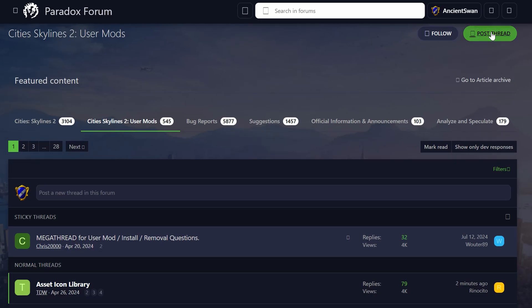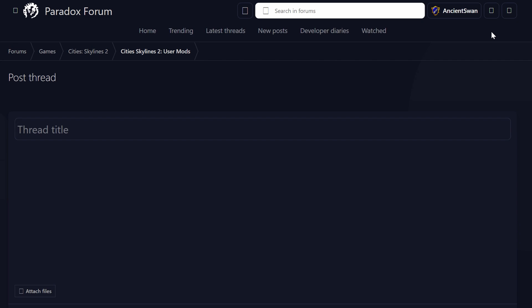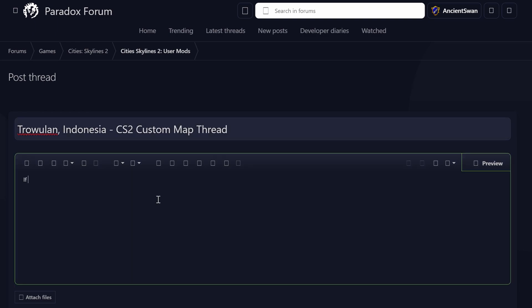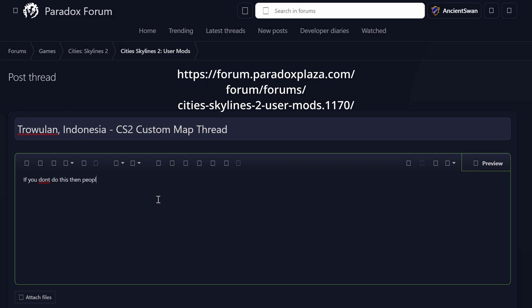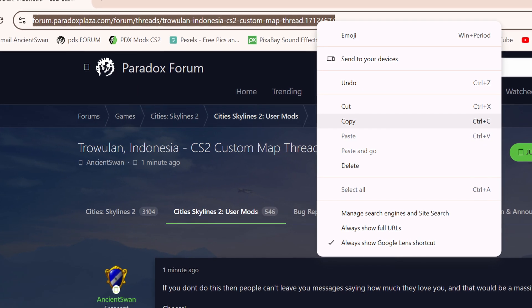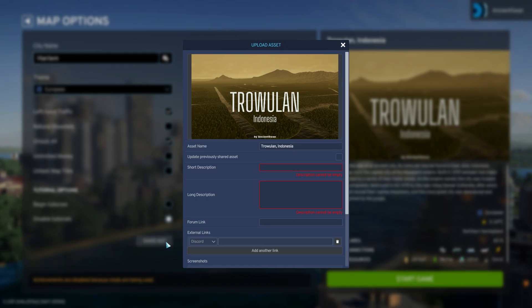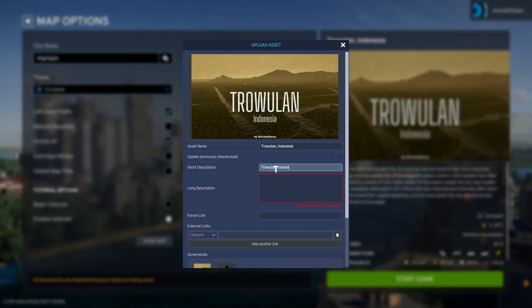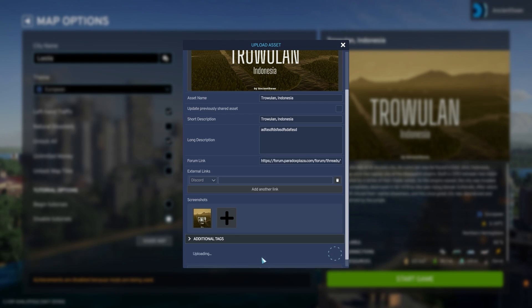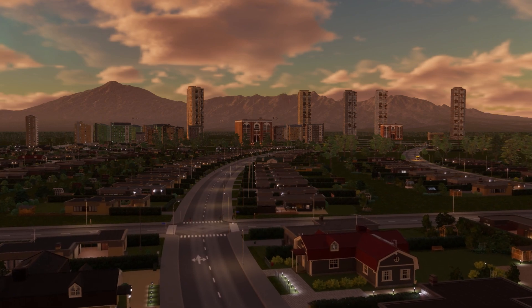If we want our Paradox listing to have a thread where people can leave us comments, we need to create that thread separately. Maybe you don't want people to leave you messages telling you your map is shit - maybe you do. Assuming you do appreciate some constructive criticism given in the form of all caps letters and angry emojis, we're going to need to head to the Paradox CS2 Mods forum - link on screen and in description below. Just post a new thread, title it correctly and submit. So we've created our thread - now copy its URL from the top of your browser because we're going to need that in a few seconds. Back into the new game section, find our map, select map and click Share Map. Give it a nice short description for now and leave the long description - we'll do that properly later. Paste that URL link we just copied and finally submit.